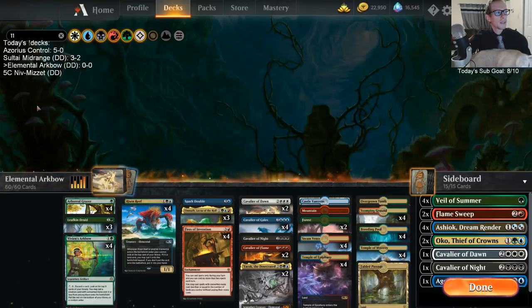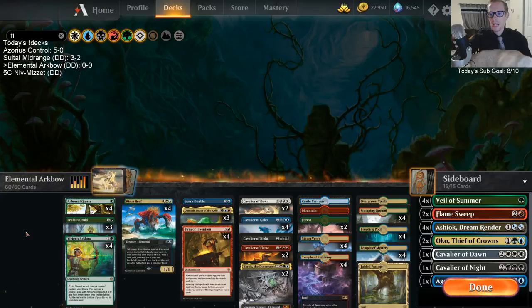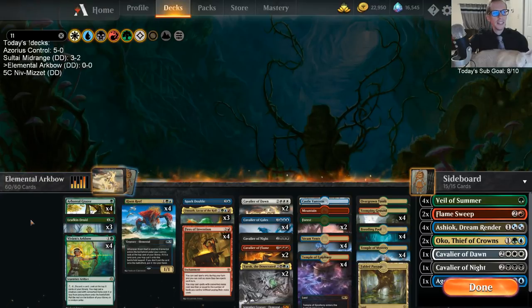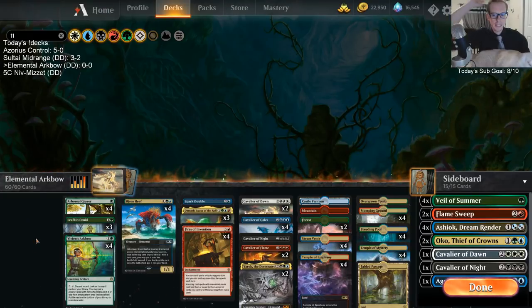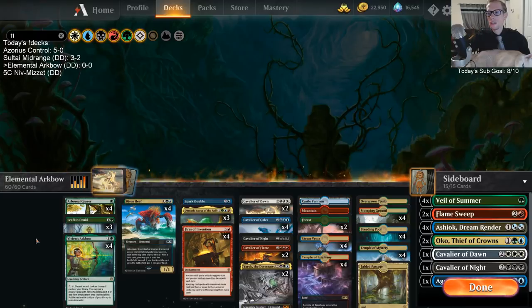This is a donation deck. The challenge was to make a Vivian's Arc Bow deck. The person that donated said they've been trying a whole bunch of different three-color combinations with Arc Bow and haven't really found anything to work. You can donate for me to make a deck around cards you want me to build with — that's always an option if you're watching on YouTube.